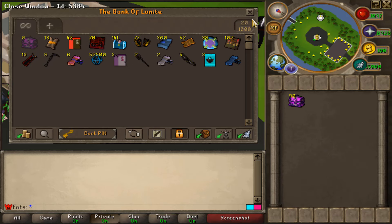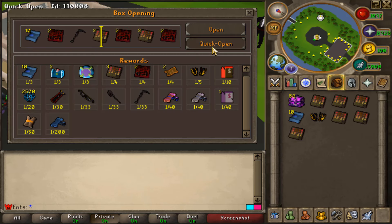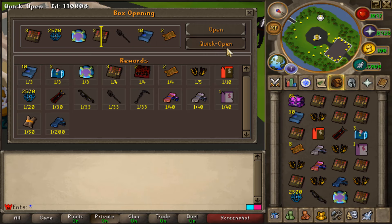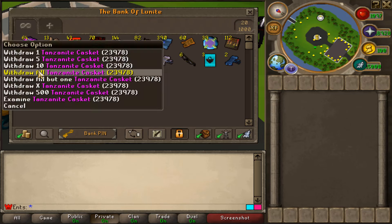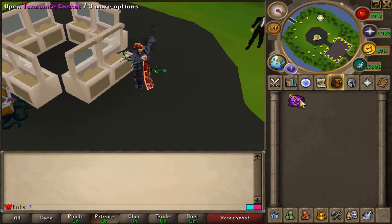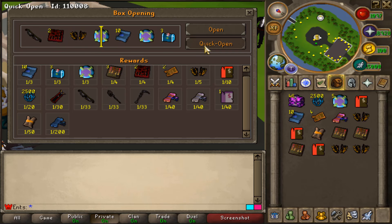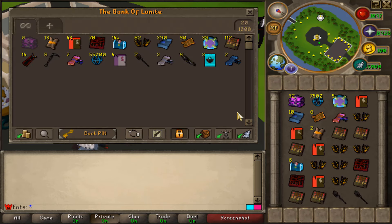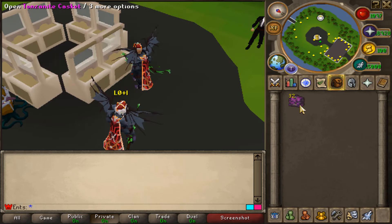Take a look at that — 13 casket merchant scrolls. These things honestly need to be nerfed. That's what I'm talking about — we have a lot of points now. The start was a bit tough, but it's starting to make sense now. Looks like FPK Merk is ready. We got 32 left.